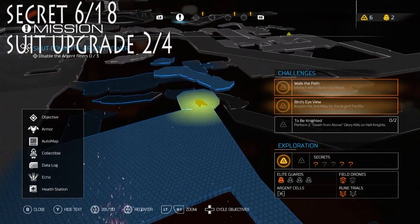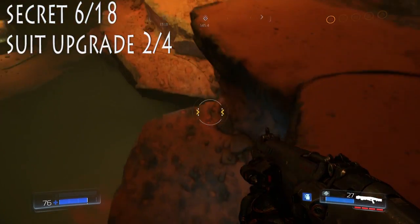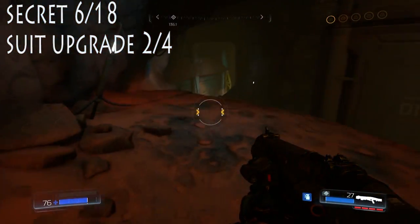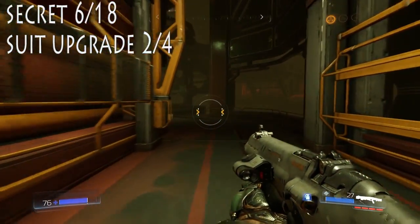Again, from the same area, we are on the sixth collectible and the second suit upgrade. We're kind of going towards the field drone. We just jump down right here. I kind of show you that's right where we started. We just follow this down, and there's actually going to be a suit upgrade at the very end of this hall.